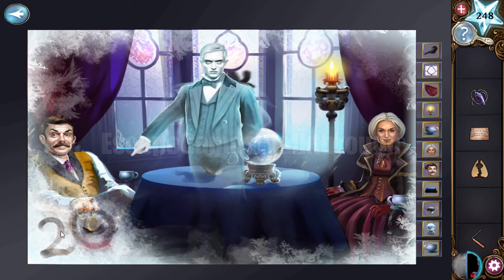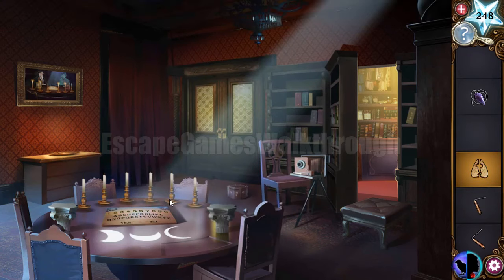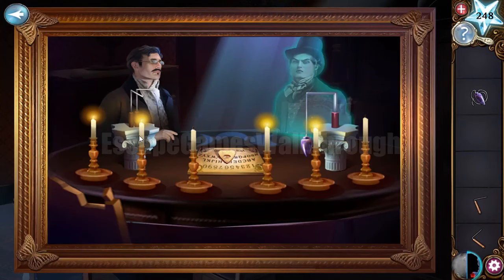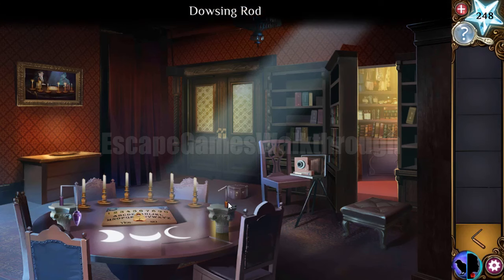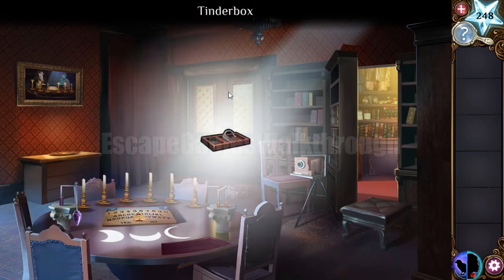The picture of the ghost reveals on the frame and gives a hint pointing to 20 — we'll use it later. Let's put the board and the pointer here. We can see two stands: one with both roads and another with the pendulum. The picture here is mirrored, so we put all items in opposite positions. A hidden lock is opened.